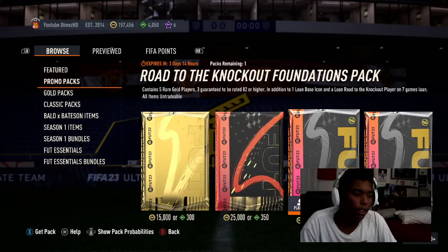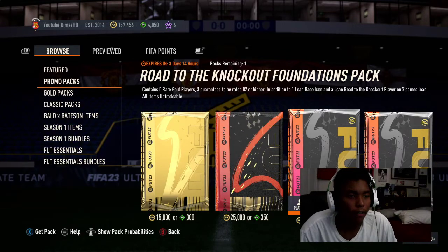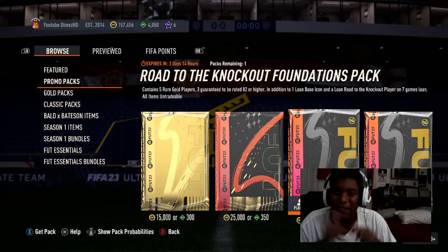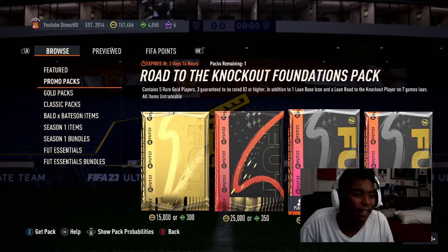EA Sports just dropped this Road to the Knockout Foundations pack today. It's 25,000 coins. It contains five rare gold players, three guaranteed to be 82 rated or higher. You get one loan base icon and a loan Road to the Knockout player on a seven-game loan. All items are untradeable. I'm going to open this up for you guys on this YouTube video and see what we can get. Smash the like button, comment, and subscribe. If you guys open up this pack, let me know down below what you got. Let's crack this open.